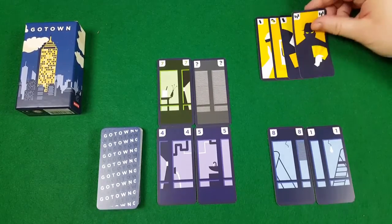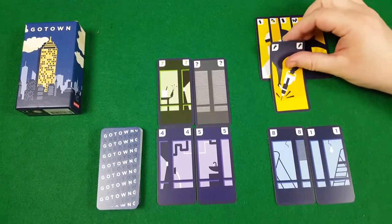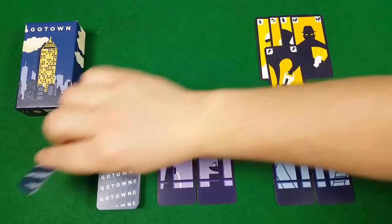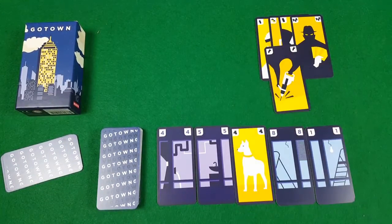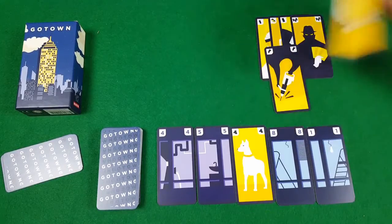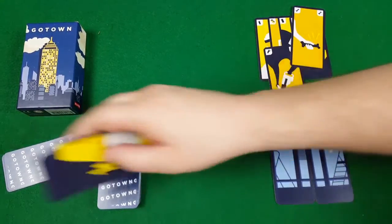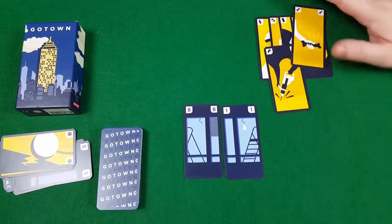A super thief lets you draw one card from every player's hand. If you want to knock each other down a little bit, jackhammer cards allow you to destroy the top floor of someone's skyscraper. You can defend your skyscraper with a dog, but dogs can be lured away with bones. Even if you haven't got a bone, a wrecking ball will take out the dog and the floor at the same time.